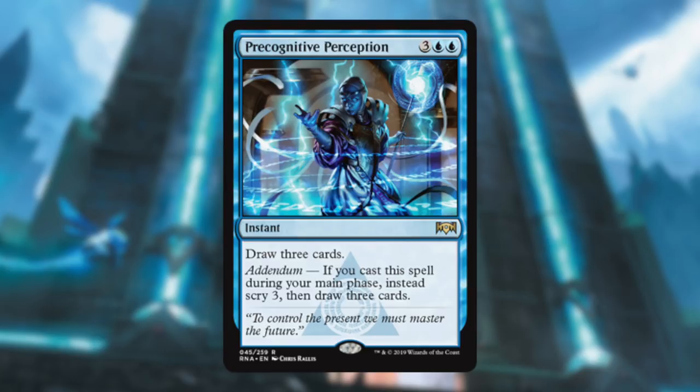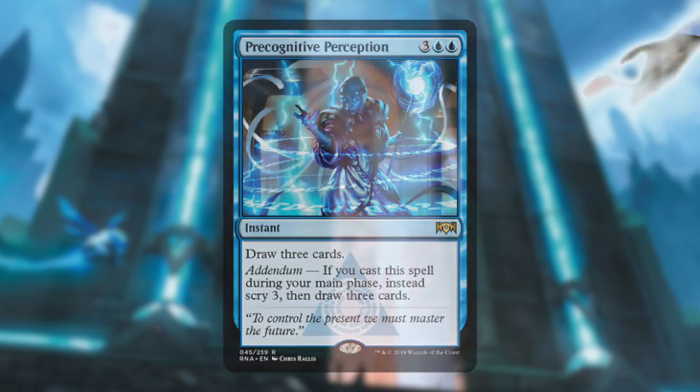Precognitive Perception: five mana instant-speed to draw three cards — sure, I'll play that. The Addendum of Scrying three is nice. At end of their turn you draw three cards, and if you really need to search for an answer you play it on your main phase, Scry three, and make sure you're getting closer to it. It works whether you're on par or behind. I like that.